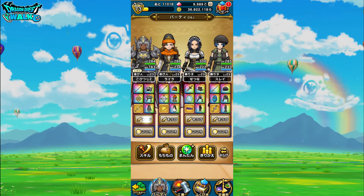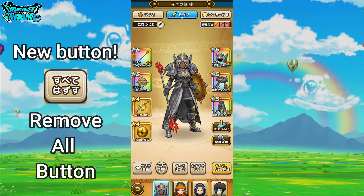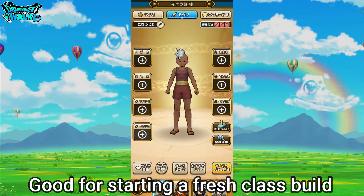Then something else new that you're going to notice is down here — this button, Subete Hazesu. This is a button I have actually been wanting, because I wanted to take off all my gear but had to take them off one by one. Subete Hazesu means to take off all the equipment — like this — and just like that, all my equipment is taken off.